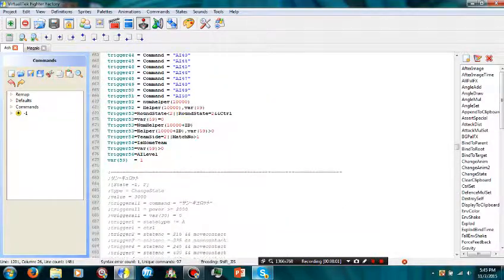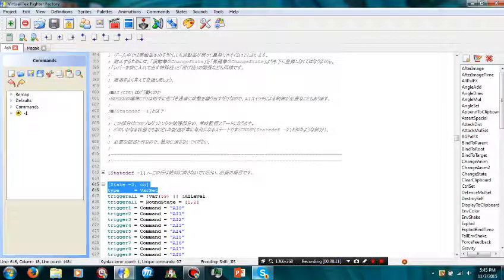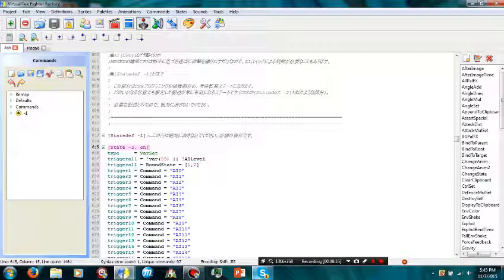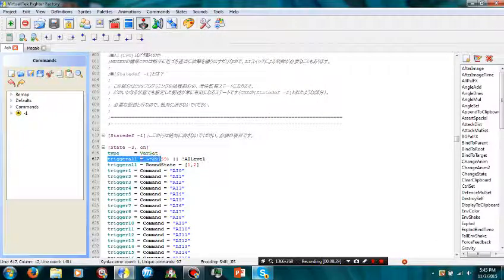Next, you're going to need an AI switch. Most characters have a default AI, but you need this regardless. Since this character is on 1.0, I can use the AI level trigger. On older Mugen versions you use a variable to activate the AI. If you try using the AI level trigger without 1.0 or 1.1, the game will crash with an error because the Mugen version is too old to support it.